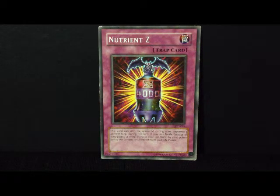Right there in the middle of that bottle it says 4,000. Now what is that 4,000? Well, this card can only be activated during your opponent's damage step. During this turn, if you take battle damage of 2,000 points or more, increase your life points by 4,000 life points before the damage is subtracted from your life points.